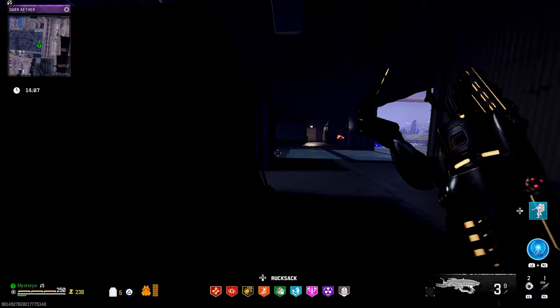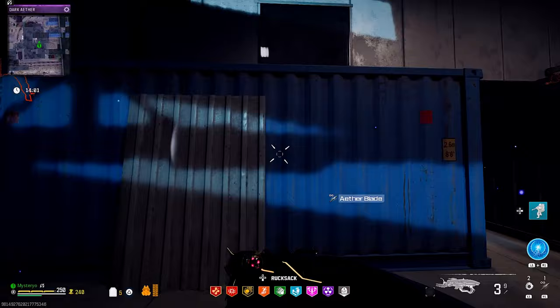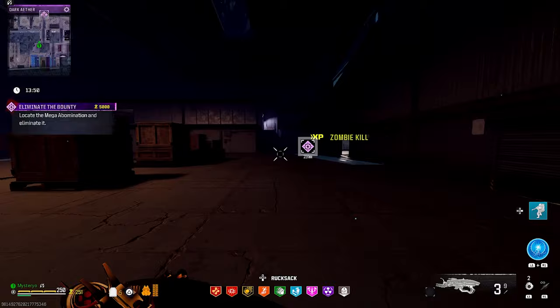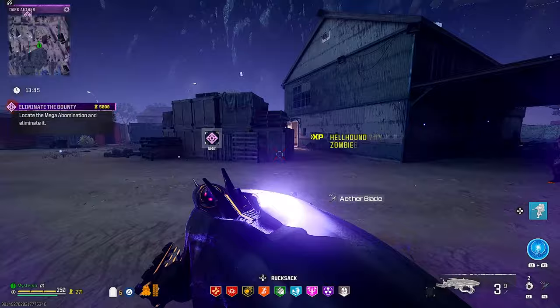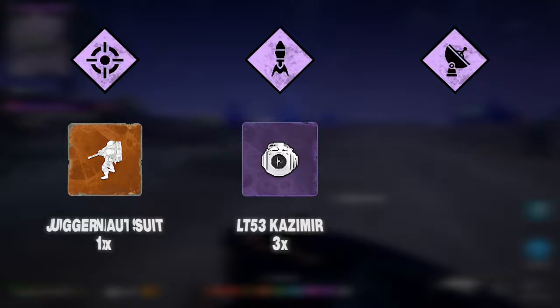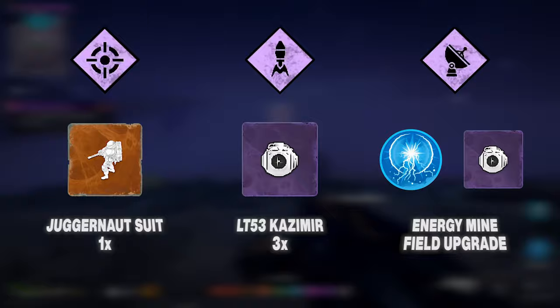I will focus on the elder sigil dark ether for the rest of this video to farm the new schematics, but these strategies can be applied to the normal version too. The bare minimum things for a run are: a juggernaut suit for the big bounty contract, 3 casimir black hole grenades for the ether extractors, energy mine as your field upgrade, and some more casimirs for the outlast — 8 at the very max. It's manageable to earn that money during a setup run before you enter the portal.